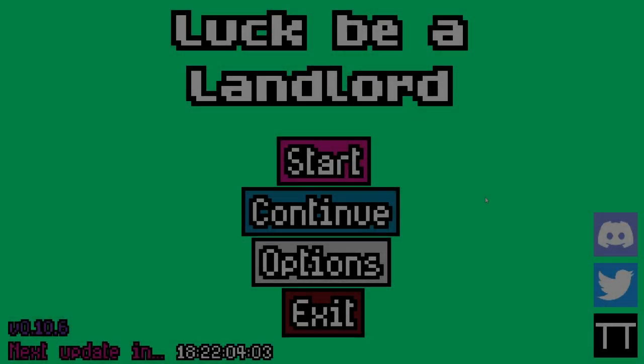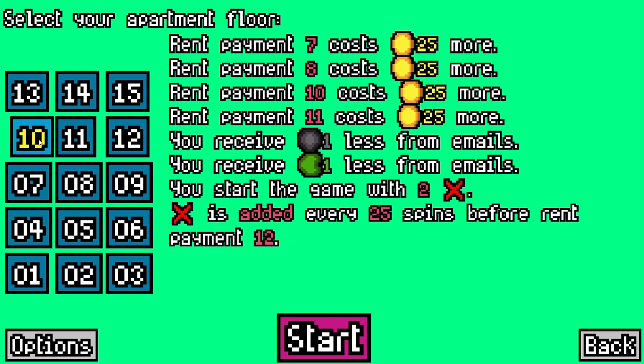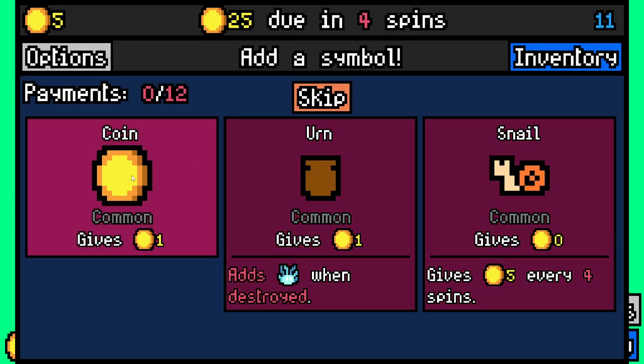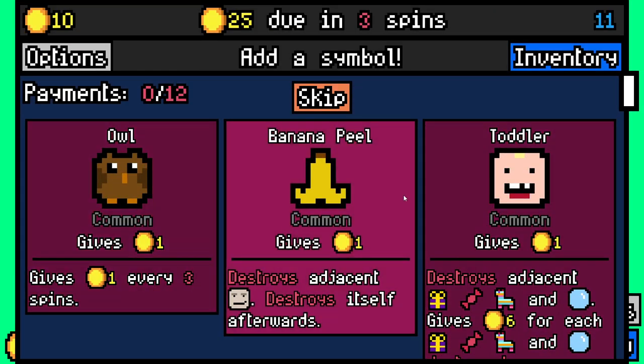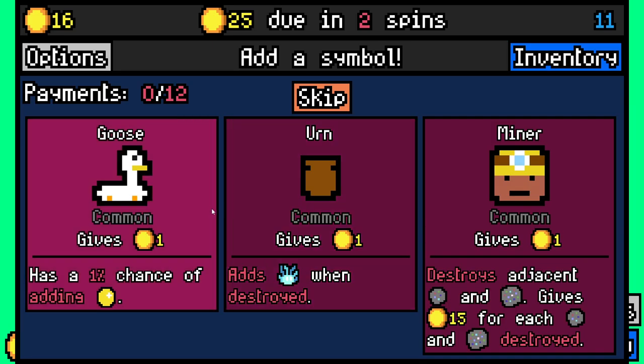Hey everyone, welcome back to another Luck Be a Landlord video. My name is APQ. Yesterday we beat floor 10, today we're onto floor 11. The difference is we start with one more dud, which kind of sucks. Hoping you'll enjoy the color today - this was a comment left on the previous video from Germany, and they said a nice mint green would be nice, so I tried to get it as close to mint green as possible.